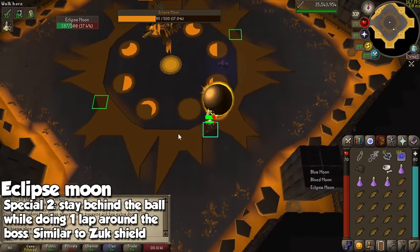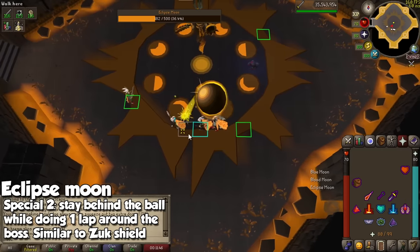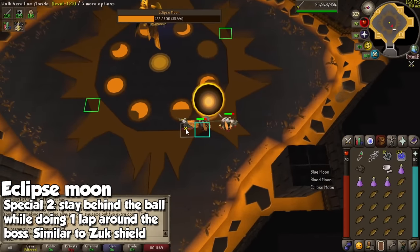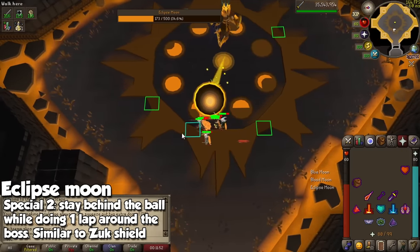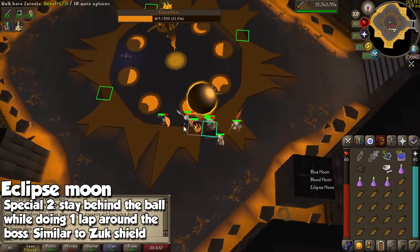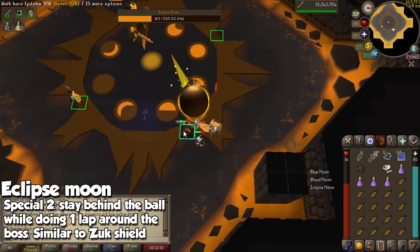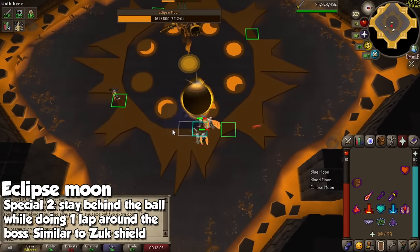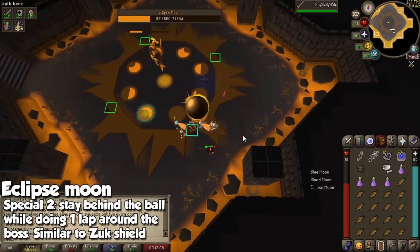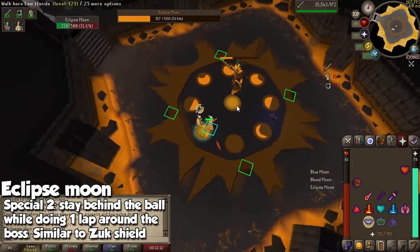For the second mechanic, I have a couple of ground markers here as well — this is where the ball is going to stop and you kind of want to follow it. As the Zuk shield has taught me, just go ahead and follow this. For some odd reason, even if you are on tick and doing it perfectly, you're still going to get hit a little bit, but nothing a little fish cannot fix. This is going to do an entire lap around the boss and that is going to be pretty much it. With this setup you are going to see both mechanics for all the bosses at least once.